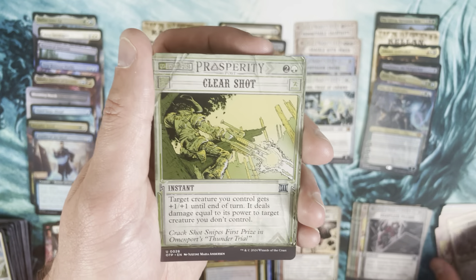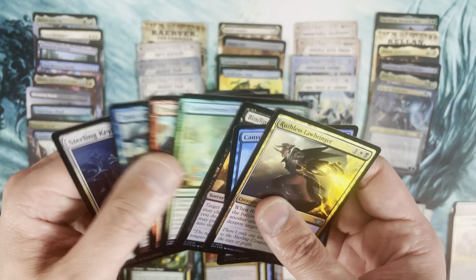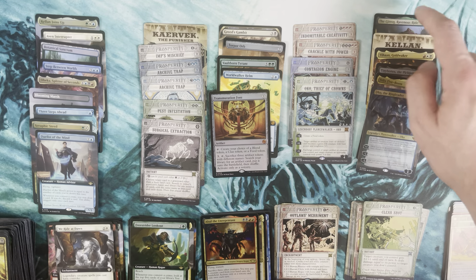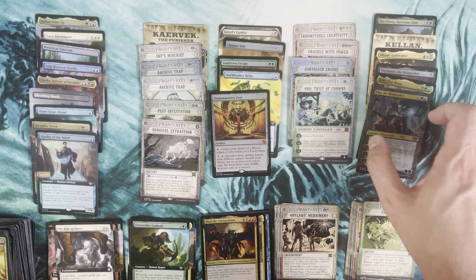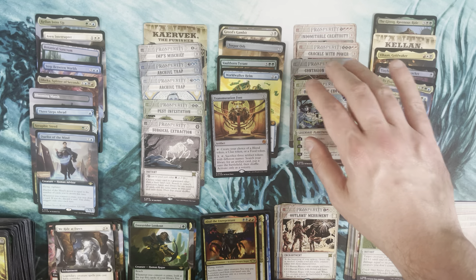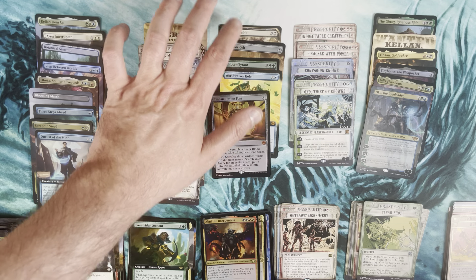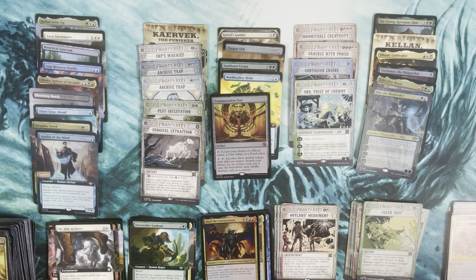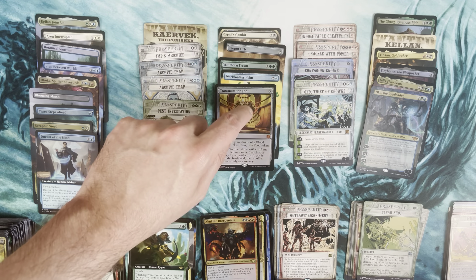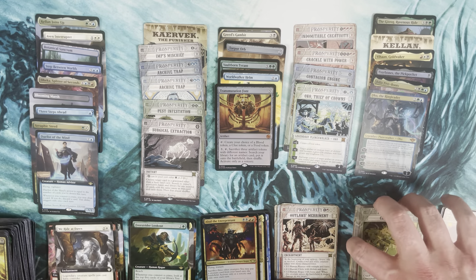Humiliate, Clear Shot, and then our last land, concluding with uncommons and commons. Let's take a look — four mythics from the base set, two commander mythics, four off Breaking News including a foil Contagion Engine, and five off the Big Score. Fifteen mythics in total — wow, that's crazy.